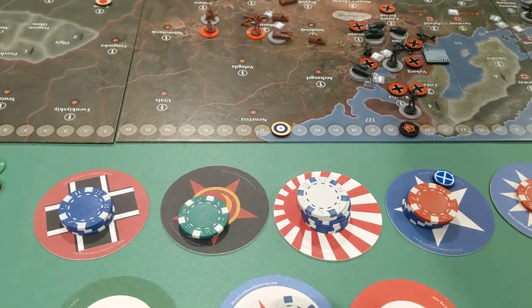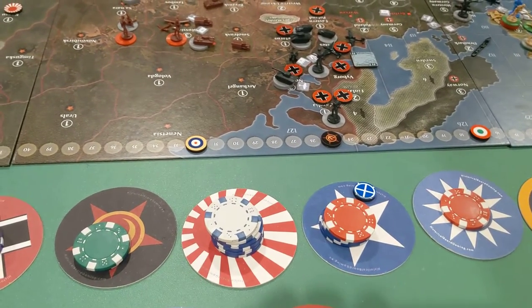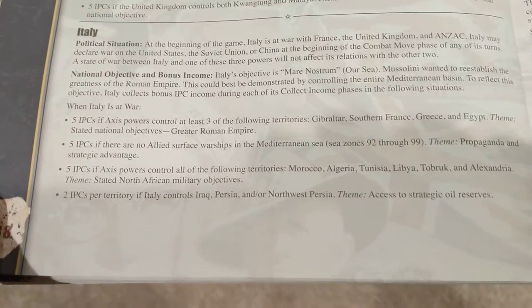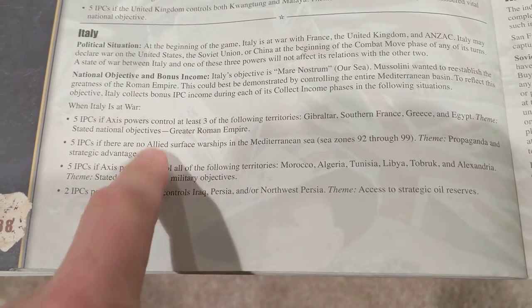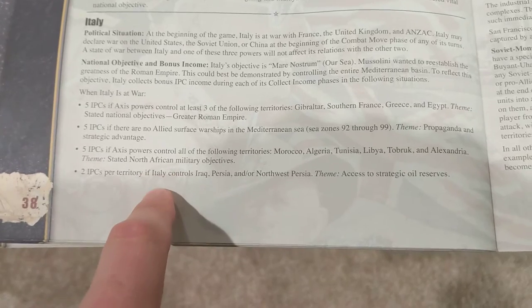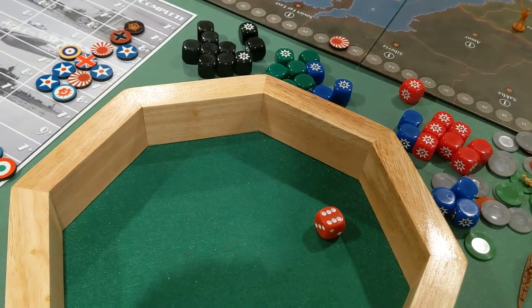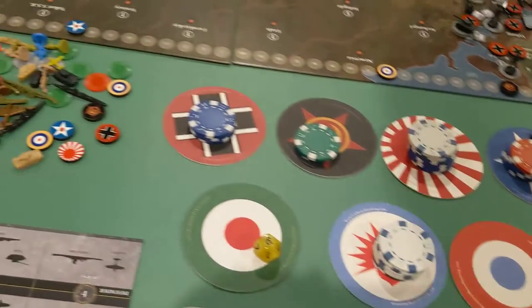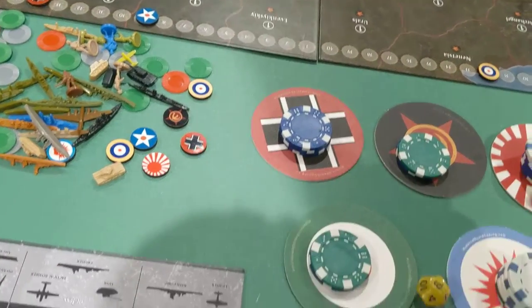That's it for the Italian turn. Now let me check their bonus income situation. They may only get one for Iraq. They don't get this one, but they do get this one again, so that's five. They don't get that one but they get that one — so that's seven plus 17, that's 24, plus they have wartime economy. 24 plus six is 30. Man, that's a gut shot for the allies.